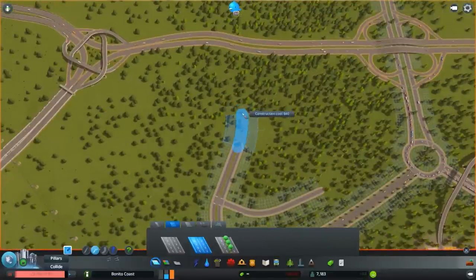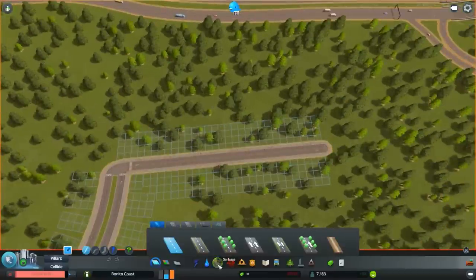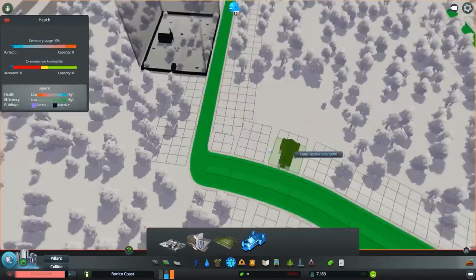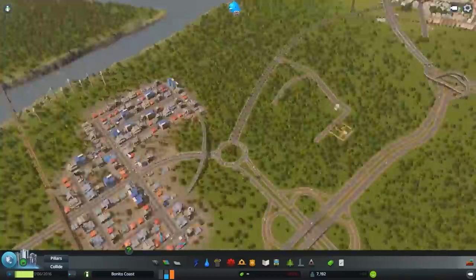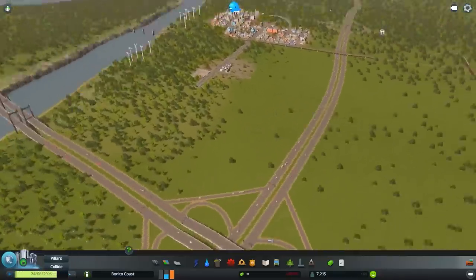So let's put in these roads a little bit further from the high-rise buildings — and there it is. Maybe we'll have some low-density buildings over here, or it would be nice to have, like, not little houses, but townhouses.